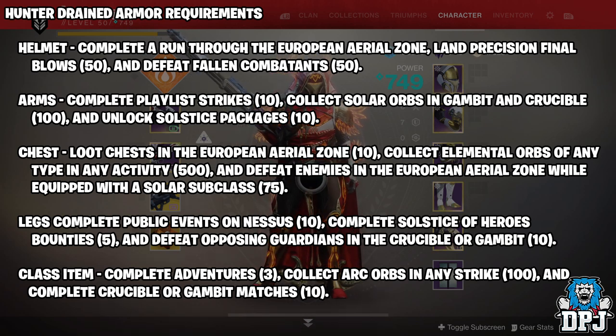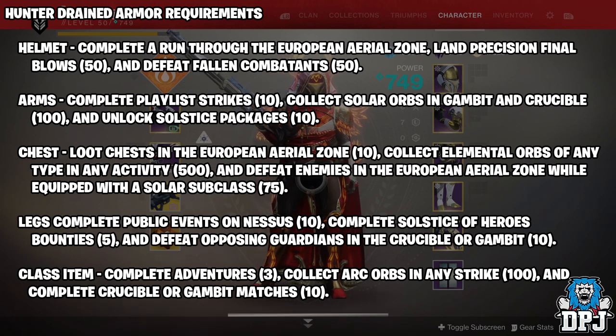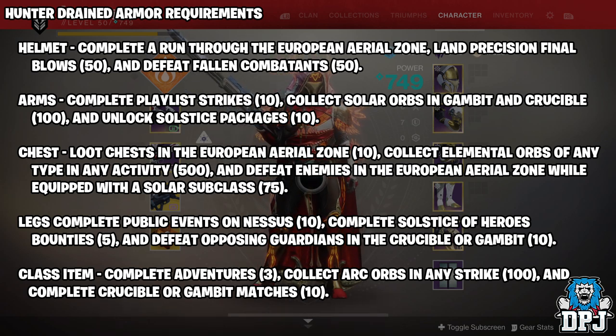For the helmet: complete a run through the European Aerial Zone, land precision final blows - you have to do 50 of these - and defeat 50 fallen combatants. This is relatively straightforward. Nessus is a perfect spot to get fallen, also landing the 50 headshots at the same time. Or if you are lucky enough to load up the European Aerial Zone and get the fallen version, you should get all of this done in at least a couple of runs. The arms: complete playlist strikes - you have to do 10 of these - collect solar orbs in Gambit or Crucible, 100 of them, and unlock 10 Solstice packages.